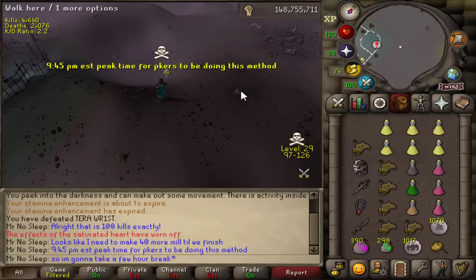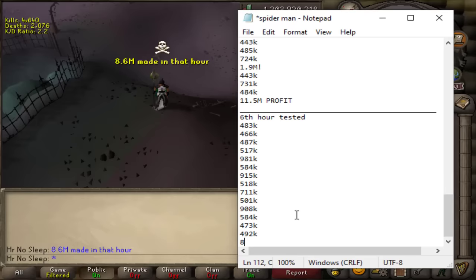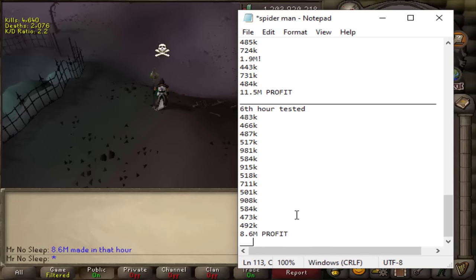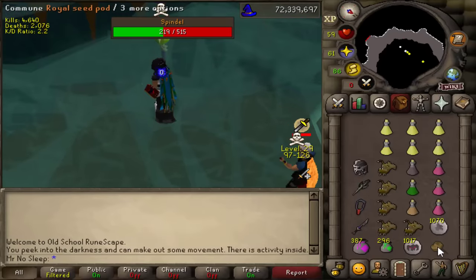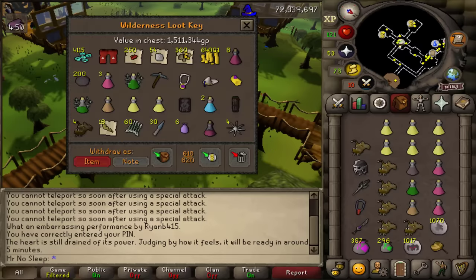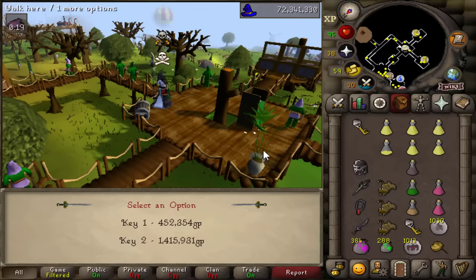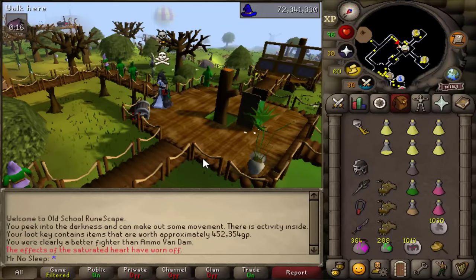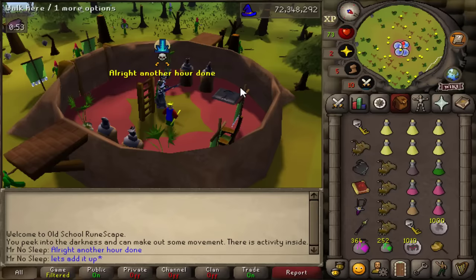Another hour complete. I'm going to take a break because it's 9:45 PM, peak time. 8.6 mil made that hour — a lot less because it's around 8 PM. You really should not do this method before midnight EST. So I took a break, logged in around midnight, and continued. A beautiful black d'hide bot gave me 1.5 mil worth of loot. There's our friend Ammo Van Dam again, rank four — another 1.4 mil from him. They are a little tougher to kill and run far outside the Spindle cave, but we usually get it done within two and a half minutes.